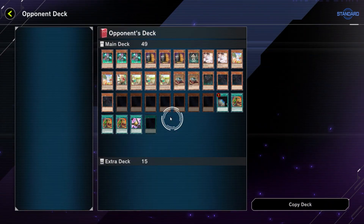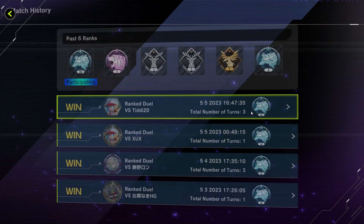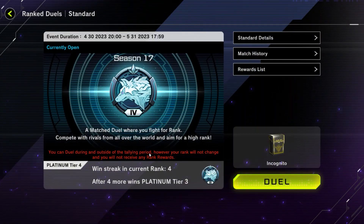We went first for those matches. The matches that had a couple of turns we went second and were still able to win. One was a Floodgate Earth deck — thankfully if they resolve 'There Can Only Be One' against us it's pretty much GGs for me. We also went up against a Branded deck. I haven't been able to play too much because of work, but with the weekend coming up we can dive into these matches and make some additional progress through Platinum.